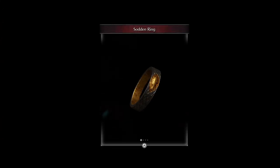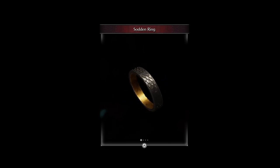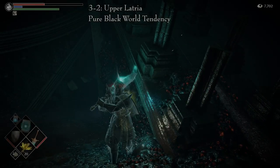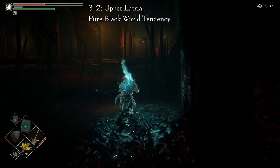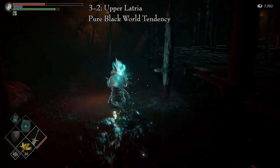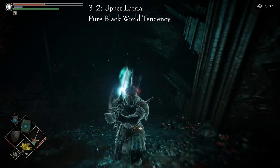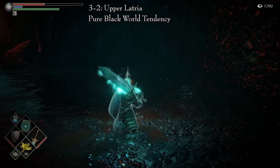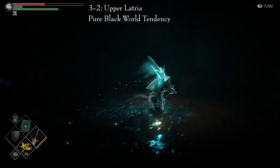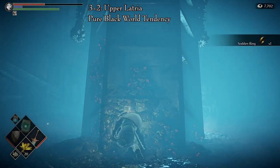The Southern Ring is an artifact from another land. It grants higher mobility in deep water. There is only one way to obtain this ring. It is in Area 3-2, Upper Latria or Fool's Idol Archstone. You must be in pure black world tendency. Proceed through the level until you are in the swamp area at the bottom. Jump into the swamp and traverse it until you reach the Prisoner Horde enemy. Behind this enemy is a huge slanted pillar. During pure black world tendency, there will be a corpse behind this pillar. Take the ring from this corpse.